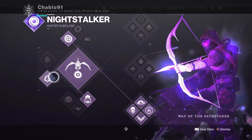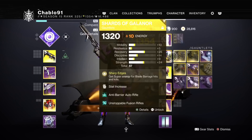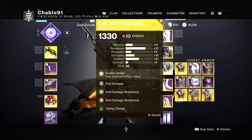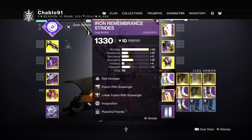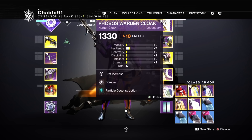We're on a Hunter setup — Nightstalker with Pathfinder, Vortex Grenade, Gambler's Dodge, and the exotic chestplate Six Coyotes, so we get two dodges for more uptime on smoke bomb invisibility. We have a Charged with Light build using Blast Radius — when we get a double kill with a grenade launcher we get Charged with Light. We also get it via Taking Charge. Powerful Friends gives us plus 20 mobility for free when paired with an arc mod, so that piece needs to be arc.